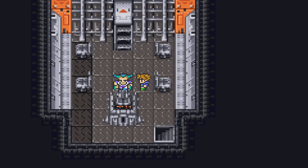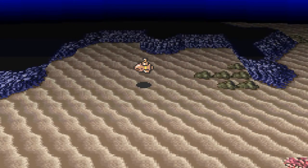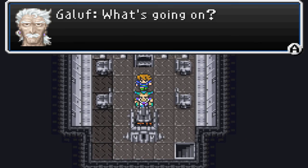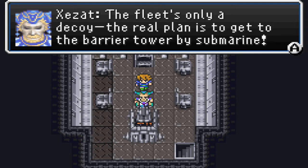As an FYI, the boss in this next area — which is the Barrier Tower, by the way — is really, really hard. And I would really like to not cheese him with the Xenonade if at all possible. But if I have to use it even just once, I'm okay with that.